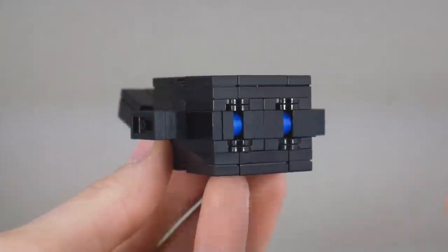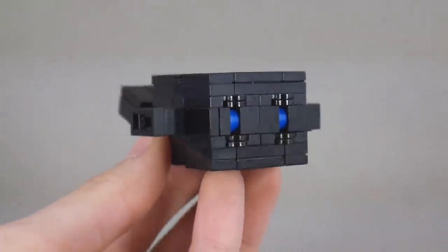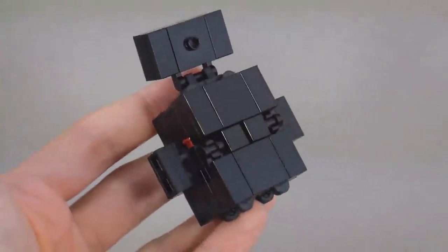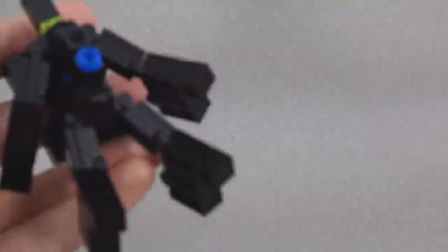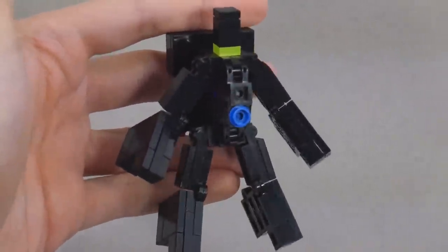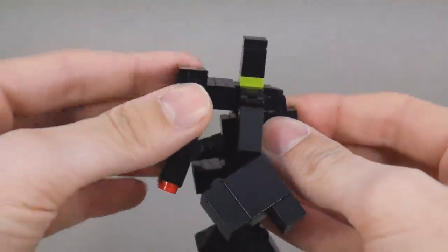I've built some additional hinges into Undex's whale mode so that it's a bit more symmetrical. The eyes now have more depth, and I've made some changes to the tail as well. It's actually easier to get him into combined mode from robot mode, which now has a rounded piece on his chest forming a whale eye — kind of a cool motif.